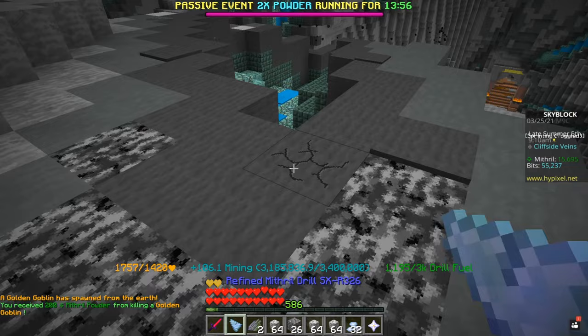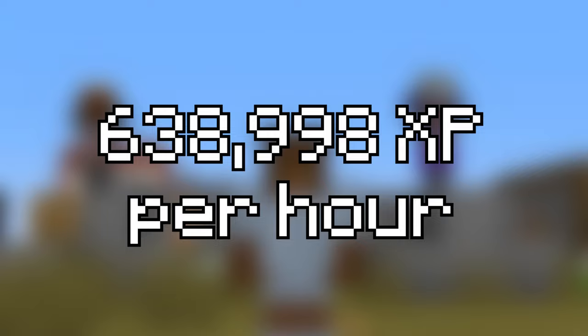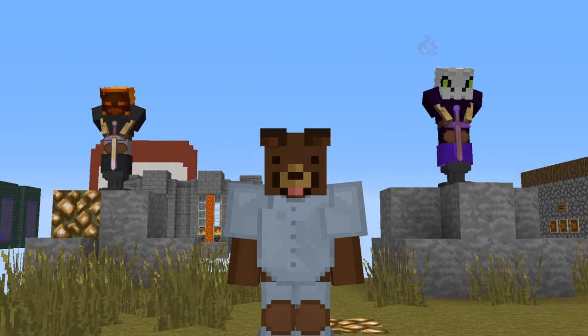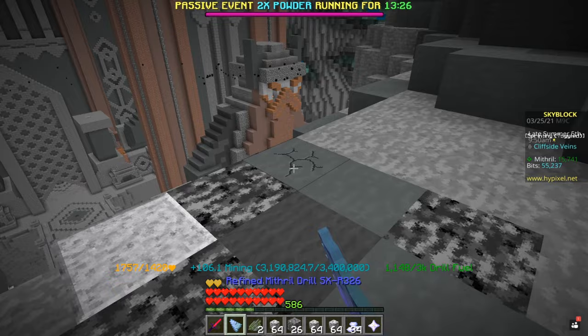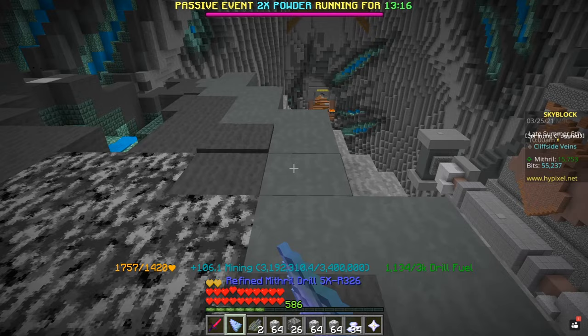Now that the 30 minutes has come to an end, how much mining XP can we be getting every single hour using the Mithril pet? Mining XP would be 638,000 and the powder would be 7,772. We gained a ton of powder — almost 2 times more than without the pet — which is insane. But the mining XP is pretty much the same, which actually shocked me. It does give us a bit more mining speed, so I thought we'd be gaining more, but it turns out that's not the case.